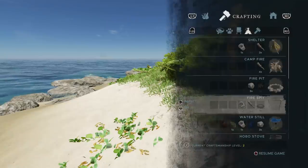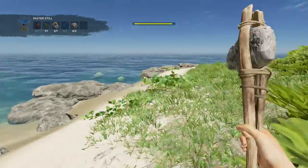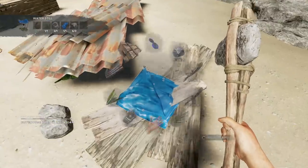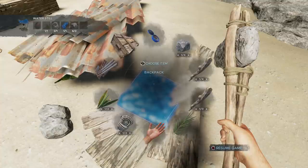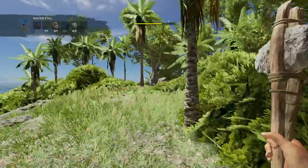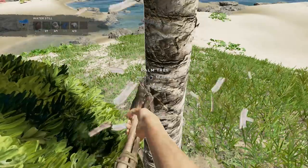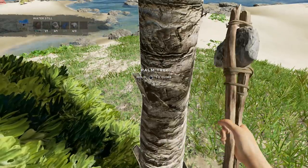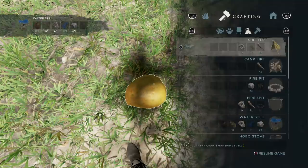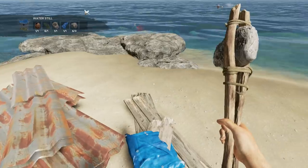Now we can make our first water still — I'll pin the recipe. We need a coconut flask and one piece of tarpaulin, which is why you must save at least one tarpaulin. You don't have to hold all items in your hand — as long as they're close by it will register. Let's craft a coconut flask, which needs one lashing. You can climb a palm tree for a coconut or chop it down for the fronds you'll need to refill the filter later.